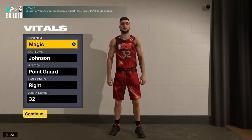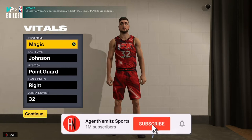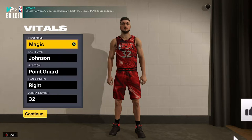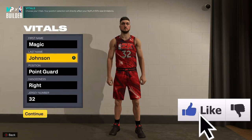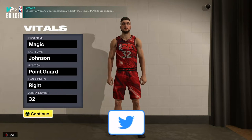So of course we start here with the vitals. You navigate to the creator and this is what you get. You have to follow these steps exactly, and I'll tell you what you don't need to follow — there's a little bit of play. First name has to be Magic, last name has to be Johnson. Got to be a point guard, right-handed.